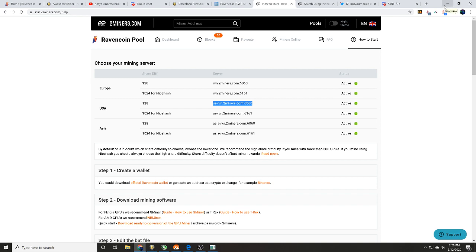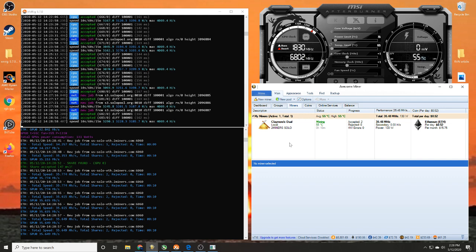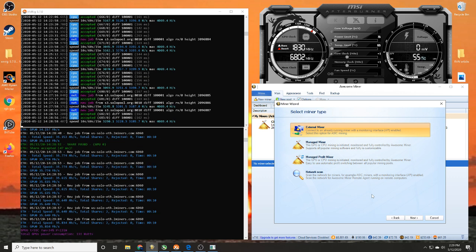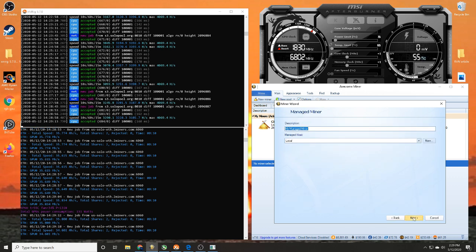Once you get Awesome Miner downloaded, come over and click 'New Miner.' Things are really simple with this — click next on 'Add a New Miner.' Since we are using a rig we're currently on with Windows, we are going to click 'Manage Miner,' because we're mining with our gaming rig using a 2060 Super — specifically the EVGA 2060 Super.